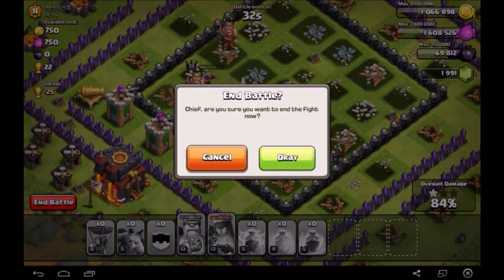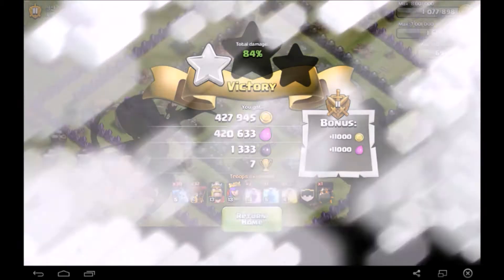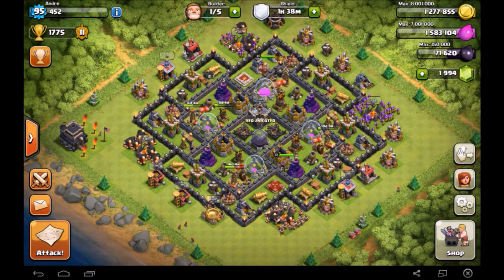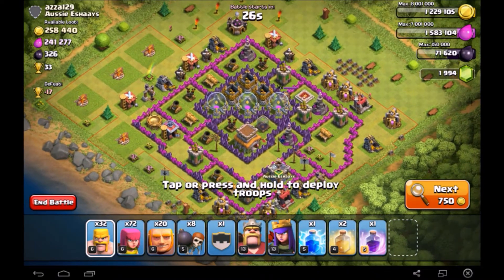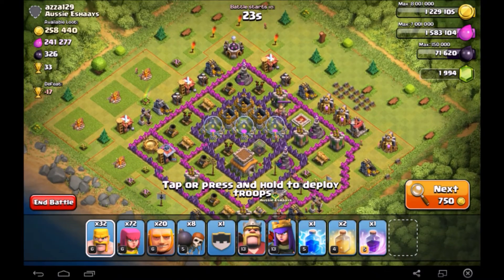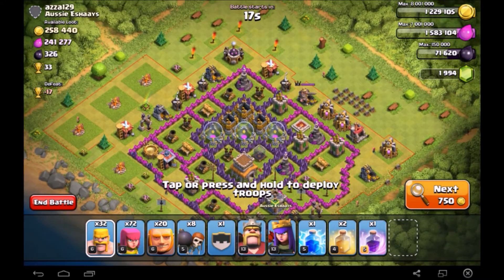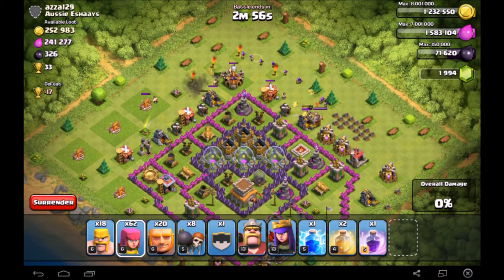Heading back to our village, we're going to be using a different army composition for this next attack: Barbarians, Archers, Wall Breakers, and Giants — a Barch/Giants setup. In this attack I think I only use one rage spell. A lot of the resources are in the pumps, and I usually like to go through the whole entire base and attack fully, since I think it's a little bit easier.